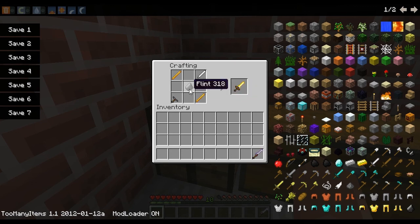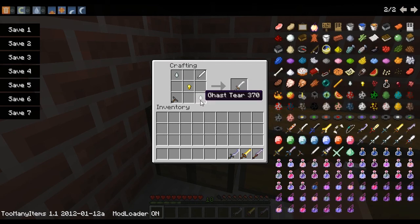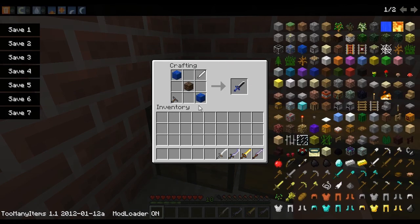With two Blaze Rods and a bit of Flint, we create the Blazing Blade. Then two Gold Ingots and a piece of Obsidian will give you the Dianus Blade. Two Ghast Tears and a Gold Nugget will give Mikko's Blade. Two Lapis Lazuli Blocks and a bit of Soul Sand will give the Umbra Blade.